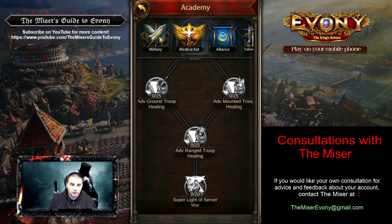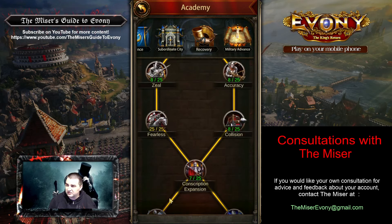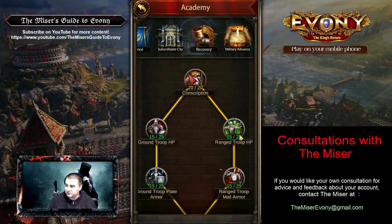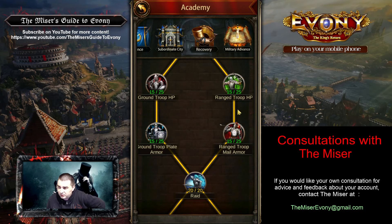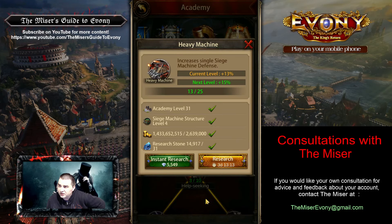Most importantly, you're going to want to increase your buffs in every way. You've got your military all built out — that is perfect. The military advance tree is probably where most of your work needs to get done. I can already tell there's a lot of work to do here — just all the green I saw. This is going to be the most effective tree for what you're trying to accomplish, so you're going to want to build these up.